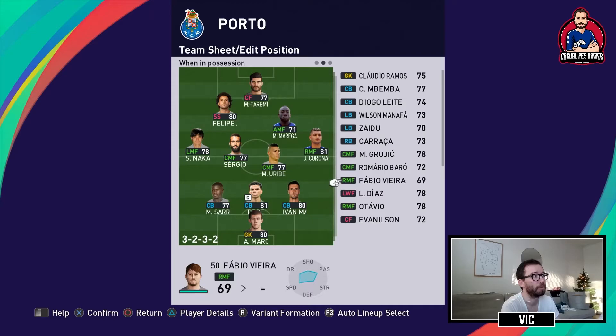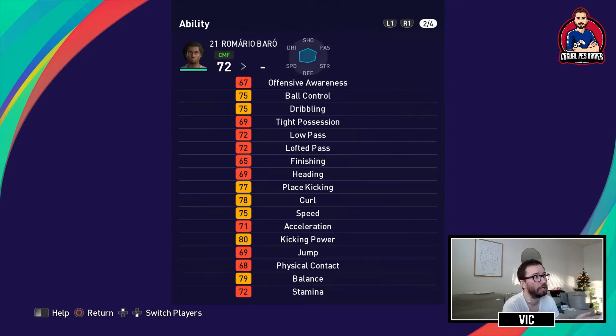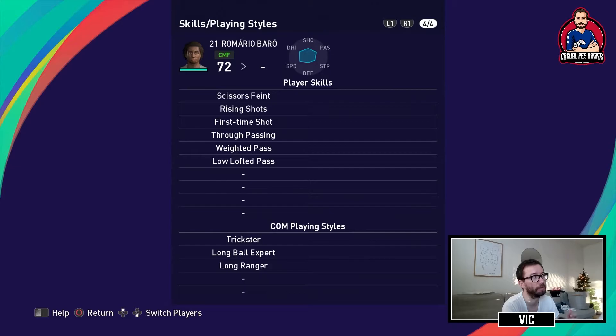Another option as attacking midfielder or second striker is Romario Bayro — also a hole player who will make a lot of runs. He has ball control, curl, some speed and kicking power. He's not the best passer or finisher, but he's a decent bench option because of his playing style. He will make the runs, and late in the game with extra space on counters he'll be more than good enough. He has first-time shot, rising shot, through pass, weighted pass, and low lofted pass.